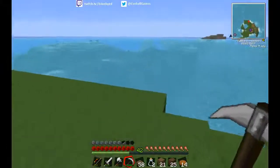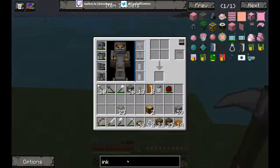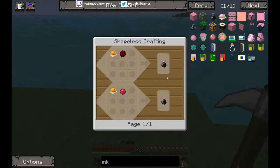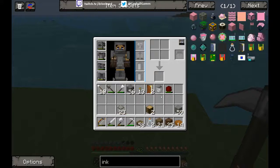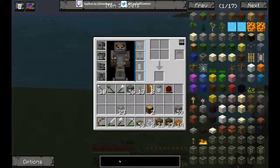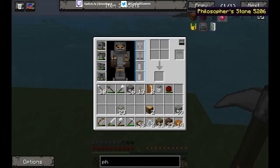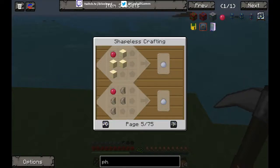I could do with some ink as well. Is there a way to make ink? You can make it with orange dye, so I could make it with that. But what's a philosopher's stone in the latest version? It's going to tell me what I can make with a philosopher's stone, but not actually tell me what it is.